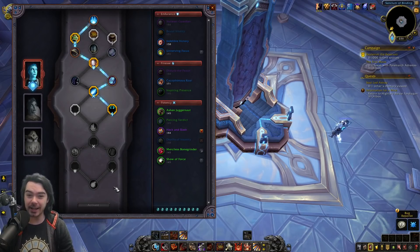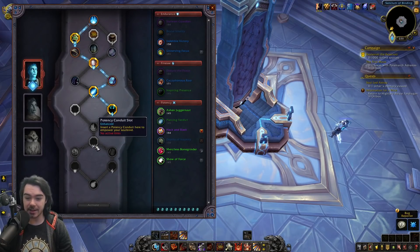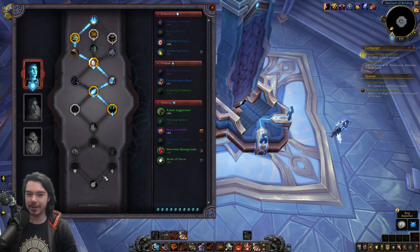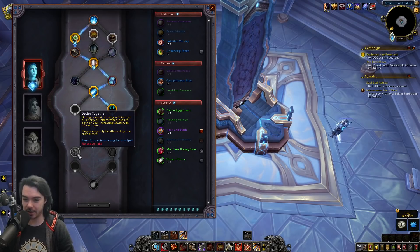Here we are at the Kyrian soulbind trees on my warrior alt. Much like all the trees, starting with a new potency conduit slot across every single tree. For Pelagos, option one is Better Together: during combat, moving within 3 yards of a party or raid member inspires both of you, increasing mastery by 40 for one minute. Players may only be affected by one such effect.